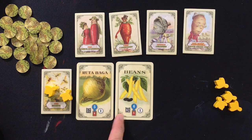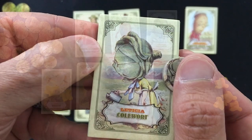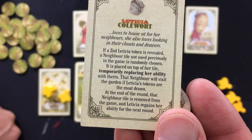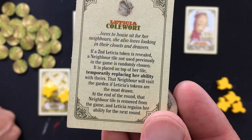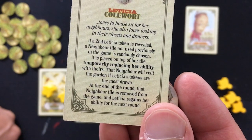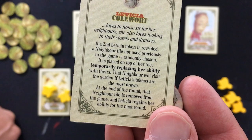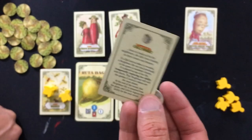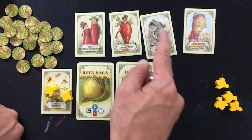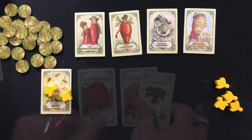The beans have the higher value, but it doesn't matter because they both have a one neighbor token value. So we draw — Leticia Coalwart. She's a more complicated one. If a second Leticia token is revealed, a neighbor tile not used previously in the game is randomly chosen, placed on top of her tile, temporarily replacing her ability. That neighbor will visit the garden if Leticia's tokens are the most drawn. At end of round, that neighbor tile is removed and Leticia regains her ability. These two cards are discarded and we go to the next one.